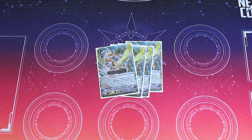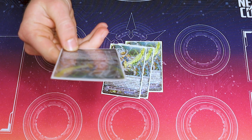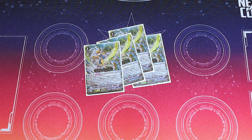Thavas's first skill is once per turn: you can rest a rear guard, then you get to pick one of your opponent's rear guards and retire it — that's very good. His second skill is at the beginning of your battle phase: if you have three or more rested rear guards, you can search a grade four from your deck, ride it, and it gets 10k and an extra drive check.